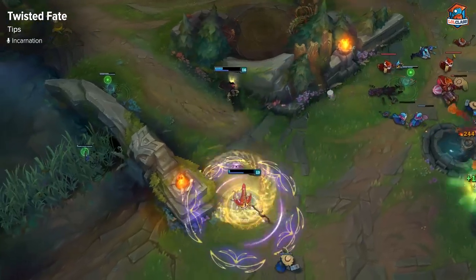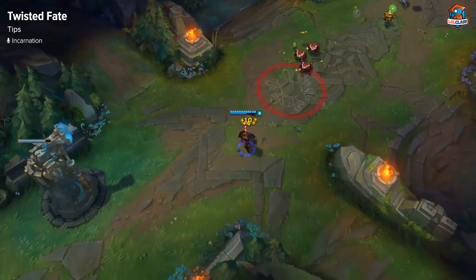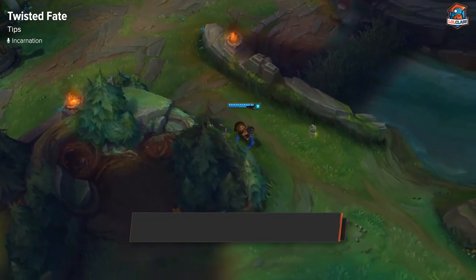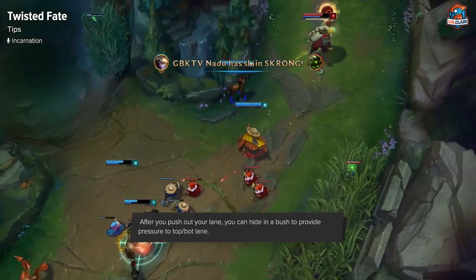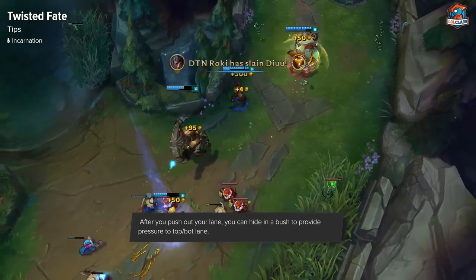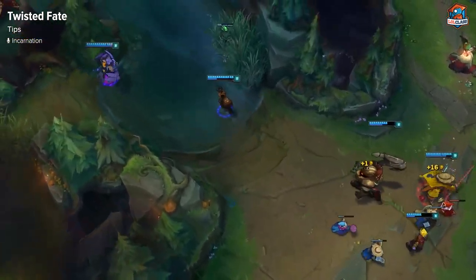Some tips for TF: when you shove the lane, a good thing to do is just walk out of vision, or sit somewhere where they don't have vision of you, because it applies pressure on the map for them. If they have no idea where Twisted Fate is, they automatically have to play scared on the other sides of the map because of the pressure of his ultimate.